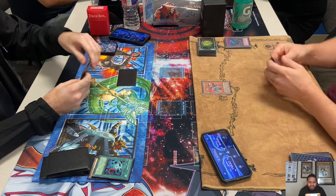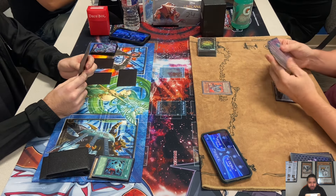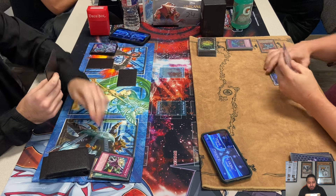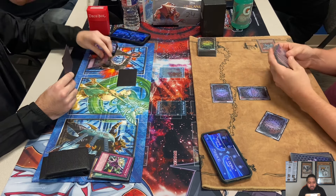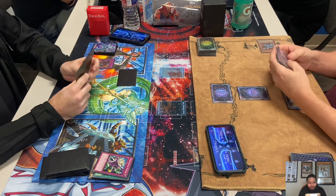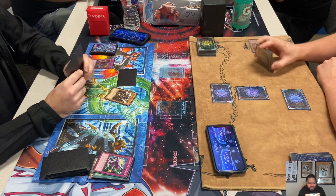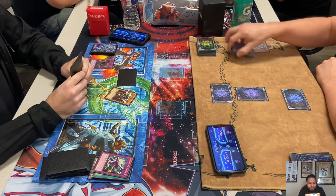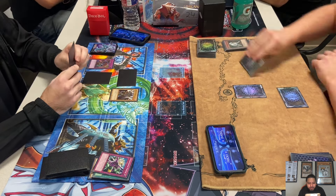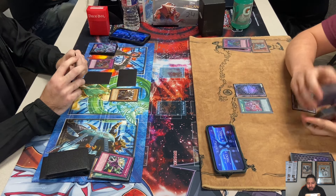Matt sets. I'm surprised he's playing Heavy Storm in a Heart of the Underdog Skill Drain deck — surprising. Here comes Deep Prison. Lynch sets; at least Lynch doesn't have to worry about Heavy Storm anymore. He flips Skill Drain at the end phase, which is not bad — maybe he has Solemn set. And then here comes what is this... Force Raider? Yeah, I think it's Force Raider. He attacks the Ryko.